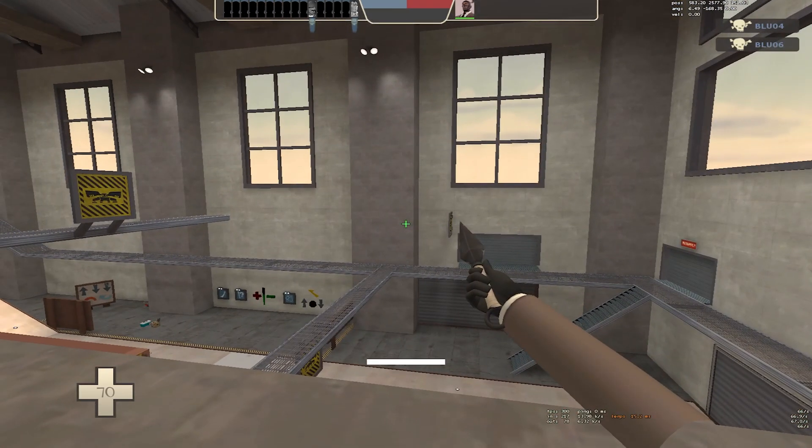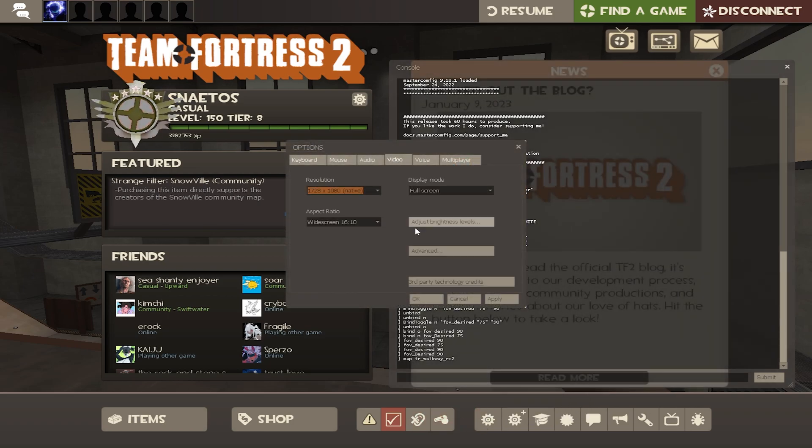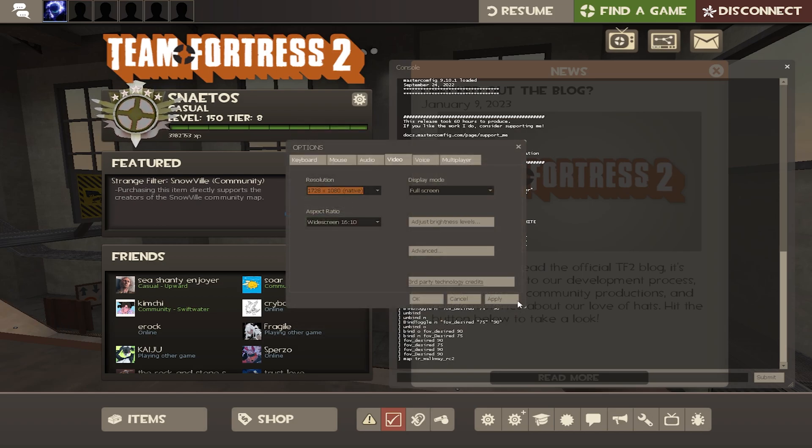To set FOV to 90, go into Options, Video, Advanced, and Field of View. Bring the slider up to 90, hit OK, hit Apply, and hit OK again.